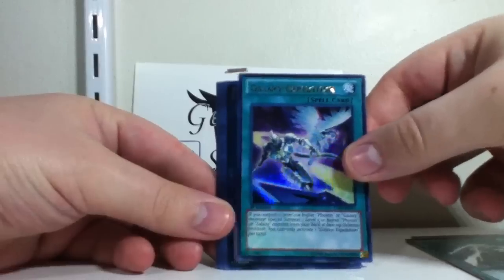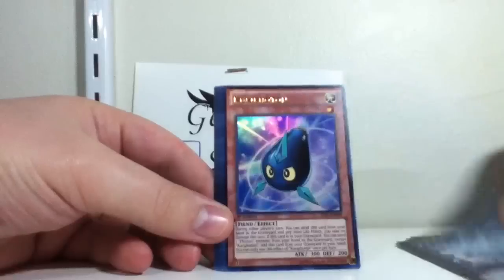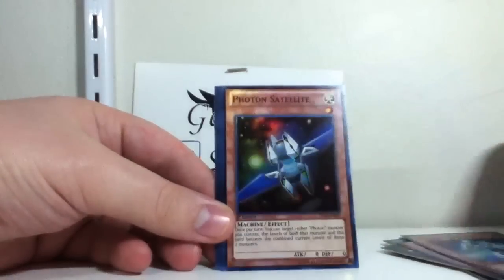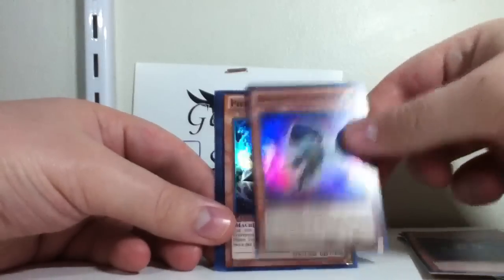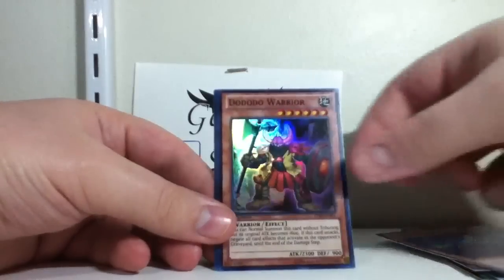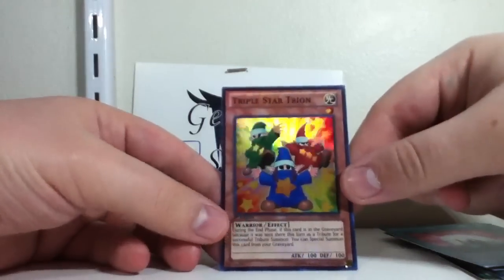Galaxy Expedition. Ooh, Starliege Pallad Dynamo. Awesome. Curry Photon. Galaxy Knight. I don't even care if I didn't get number 61. It's still good, but just that one. Oh, Triple Star Tryon.